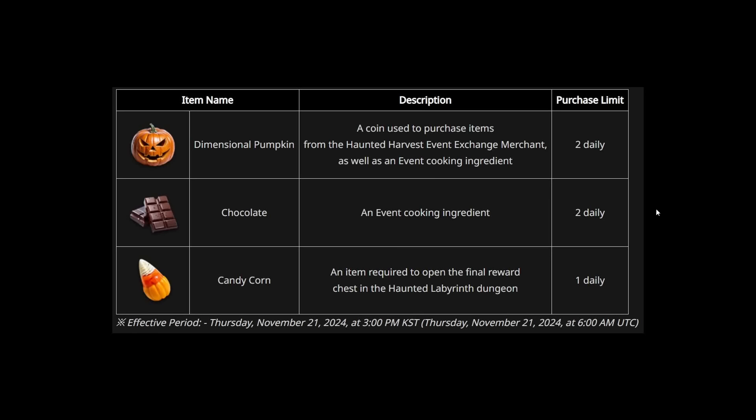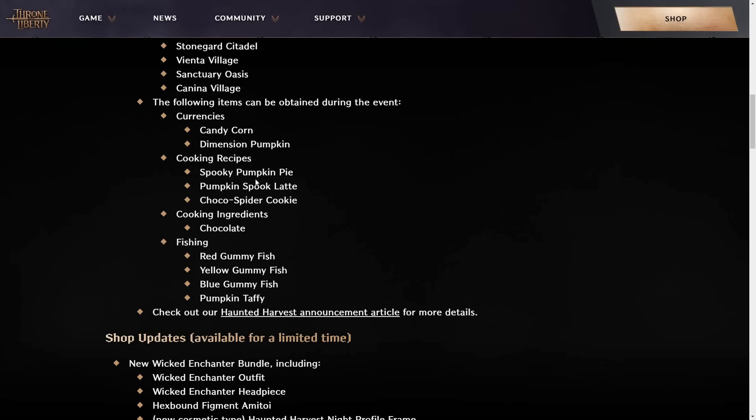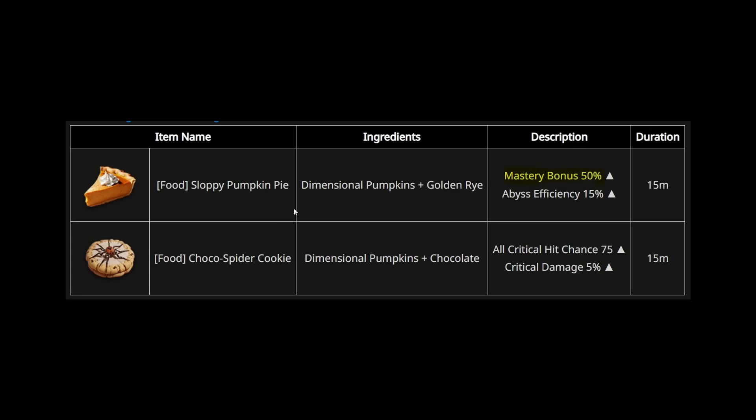You can see more details on them right here. With new cooking recipes — Pumpkin Pie, Pumpkin Latte, and Chocolate Spider Cookies. That Pumpkin Pie will be particularly useful for the mastery bonus.